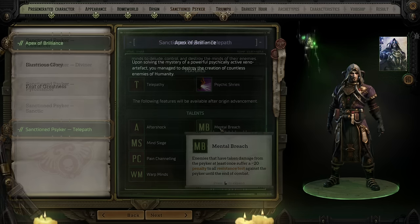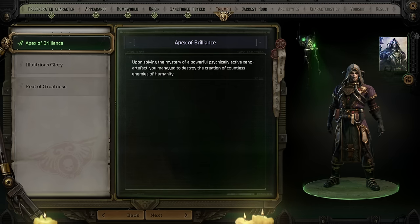That brings us to Triumph and Darkest Hour. These are both a selection of three choices that detail your past glories or failures, based on the origin you pick. You'll get three unique choices for both options, unique to each origin, and these form the basic background of your character while also having other potential effects. Effectively, these are role-playing choices.